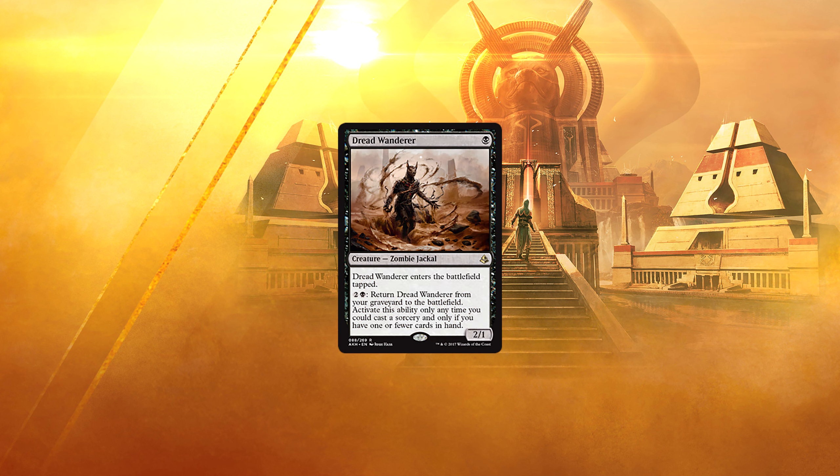Dread Wanderer — 1 black for a 2/1 zombie jackal. Dread Wanderer enters the battlefield tapped. For 2 and a black, return Dread Wanderer from your graveyard to the battlefield — activate this ability only at sorcery speed, and only if you have one or fewer cards in hand. Black-red aggro didn't actually need any more help, but it's getting it anyway. With the direction this set seems to take such a deck, the buyback condition should be no problem to fulfill. Sure, coming into play tapped is a minor drawback, but in a deck that doesn't want to block, it doesn't really matter. It's also a zombie.